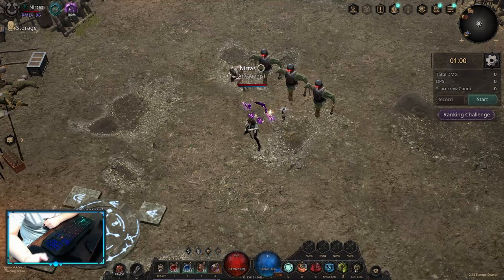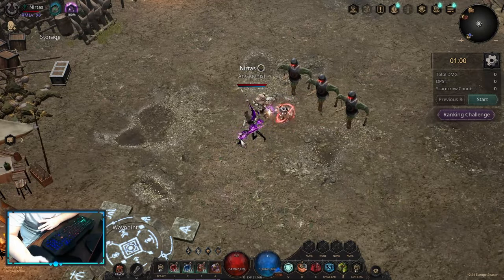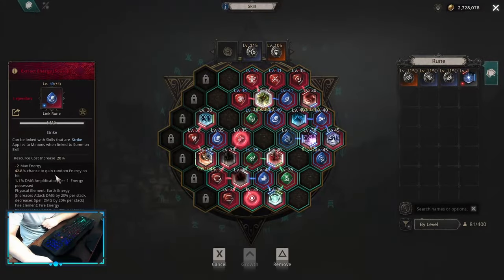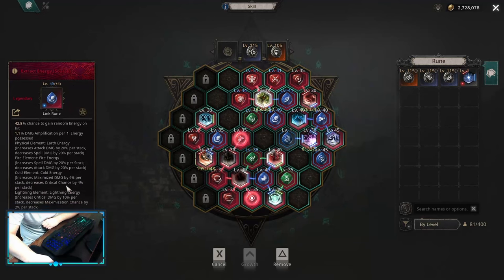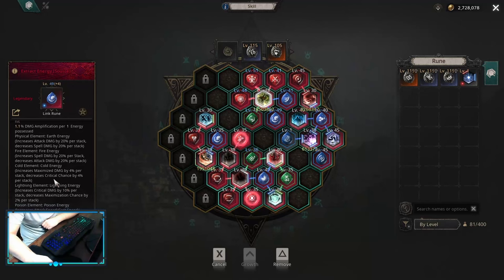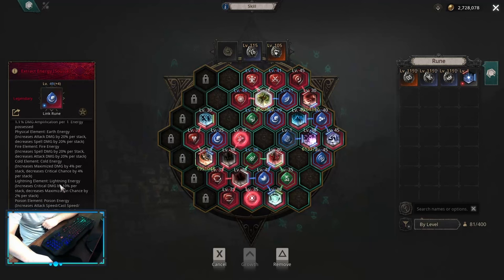In this one I want to explain the energy meta that is going on in Season 6 Rebirth and why it is much better on maximized builds compared to critical builds. That comes from the extract energy link itself, which has a chance to give us random energies on hit. The reason why it's so good on the maximized build is because we don't care about the negative effects from the cold energy and lightning energy.